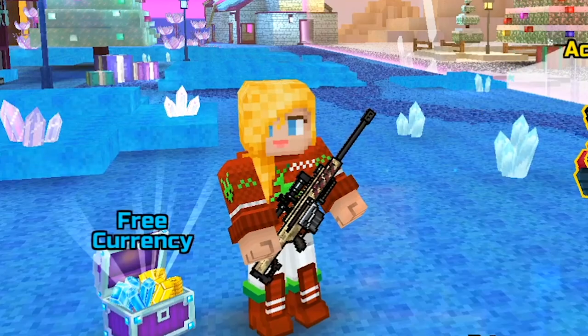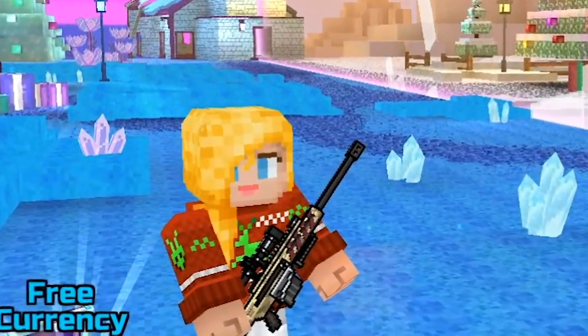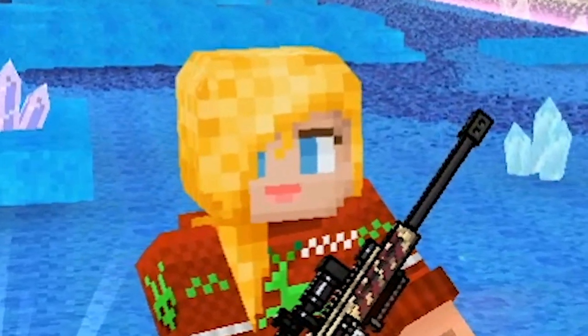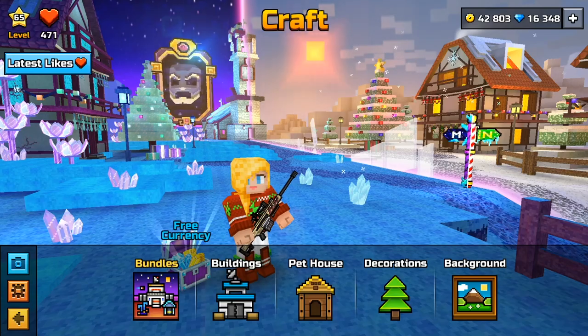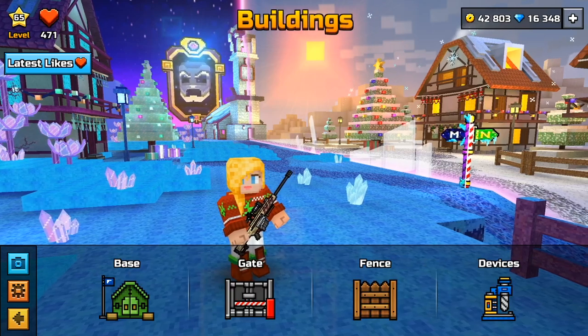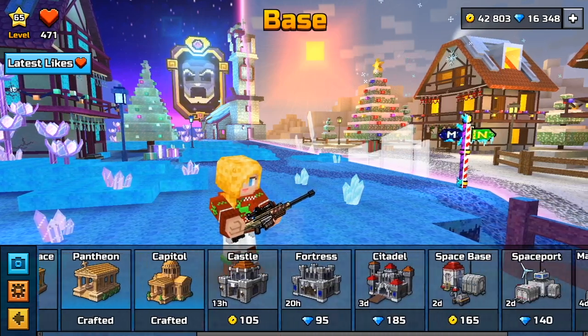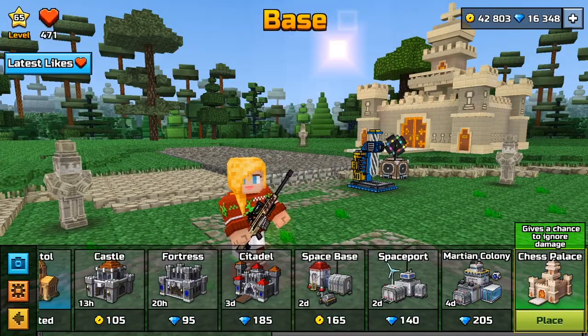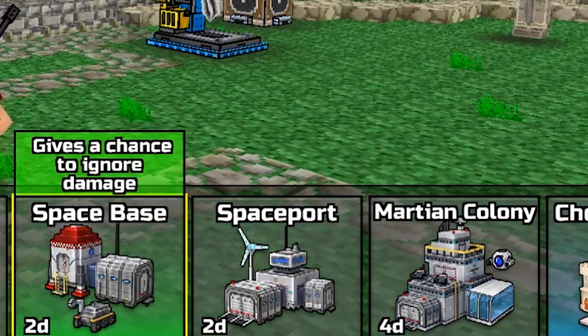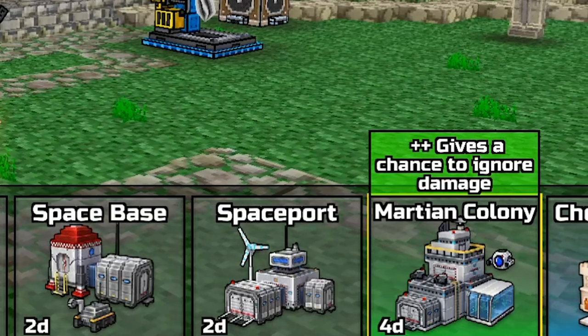Now guys get ready, because I know the secret way to lose your currency. Just repeat after me: click on the profile, click on the craft, and here choose a way where you will spend your currency and get nothing, because this thing which you can see here does not work.